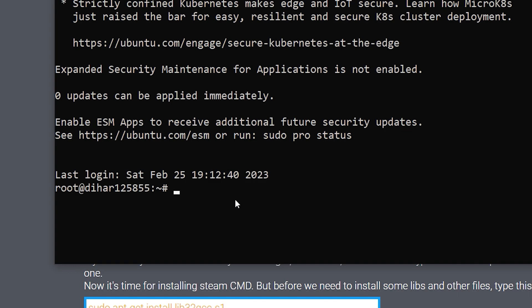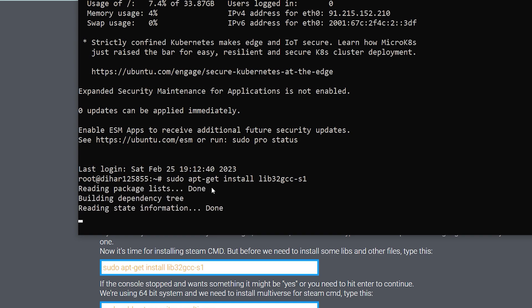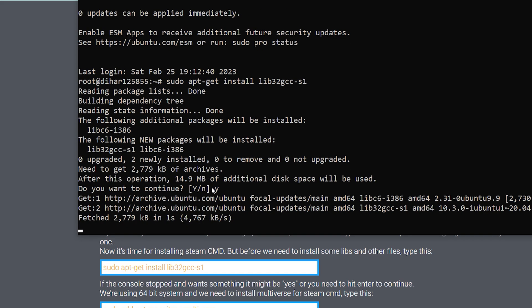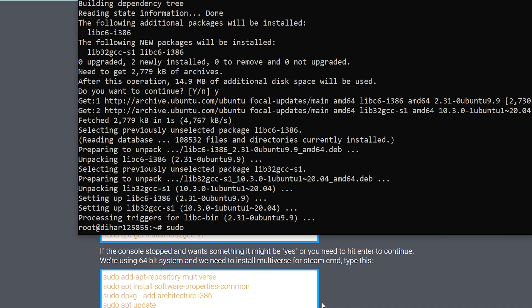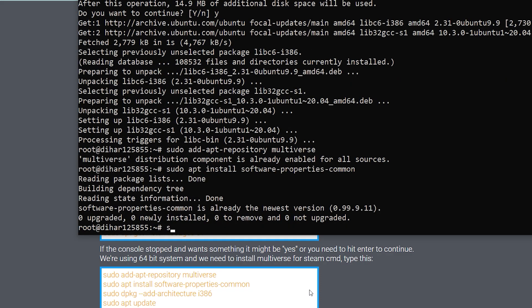After connecting, we need to install SteamCMD, but first we need to download some libraries and files. Type: sudo apt-get install lib32gcc1. I found this on the Steam site. Press Enter, type Y to continue, and it will download the files. We also need to download multiverse — run: sudo apt install software-properties-common. These are necessary dependencies.